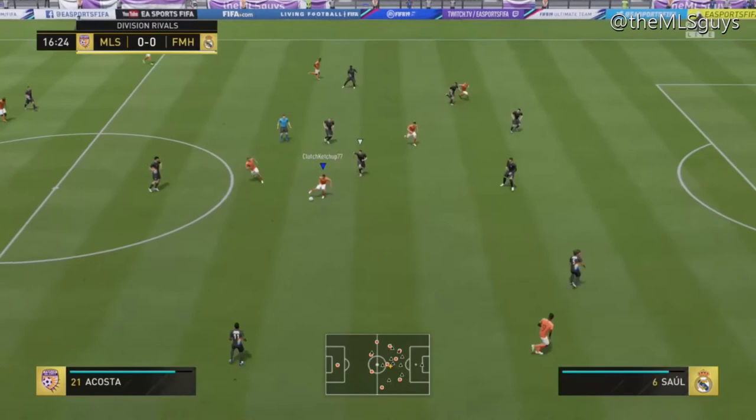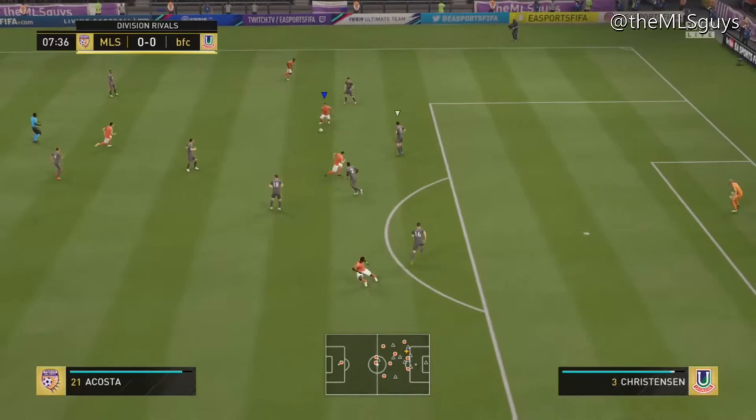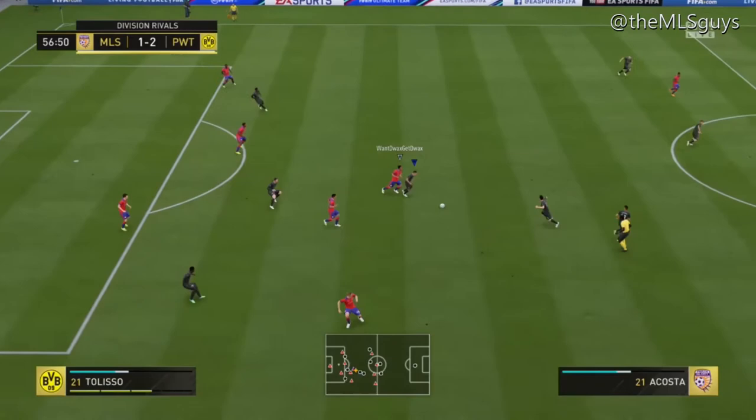His pros aside from acceleration and quickness are his finishing. In these clips you'll see that when goalies are coming out at him he just manages to get it past them no matter what he's doing. In one-on-ones with keepers he just gets the ball in the back of the net. I've played with players who struggle to beat the keeper in those 50-50 situations, but Acosta just makes it so the keeper can't get a touch on it, which really helped him get to that seven-goal mark.